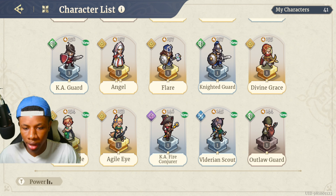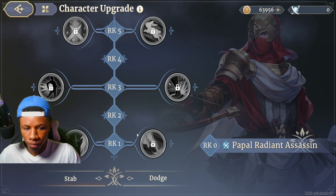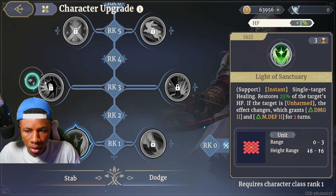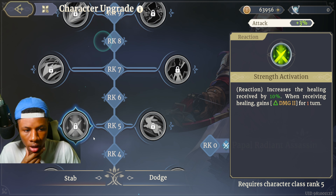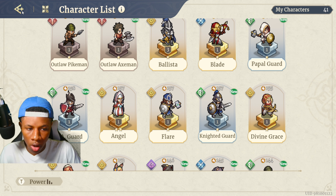We also got Blade. Let me check his kit: single target damage deals 130 damage, and before attacking crit increases by 15; if the target is defeated, recovers three energy. He also has Stab and Dodge — instant single target healing, restores 25% of the target's HP if the target is on harm. He seems like some sort of support range unit, which is interesting. I'll read more of his kit after the video.